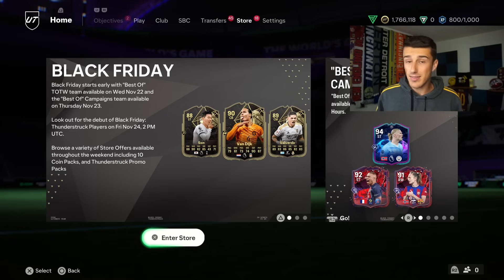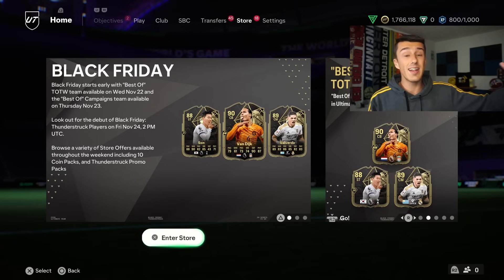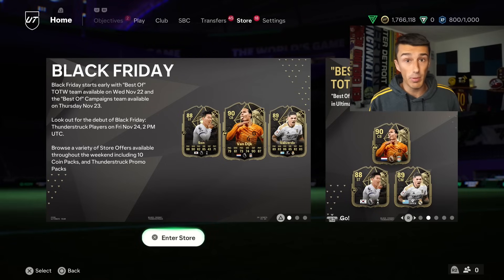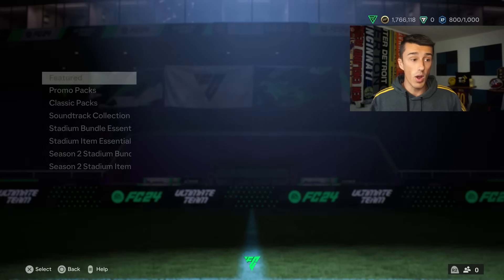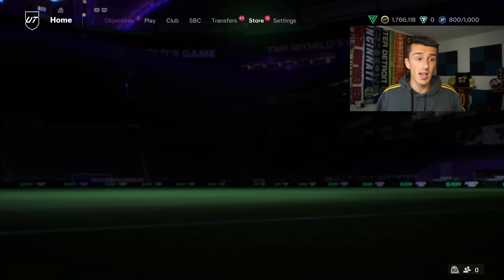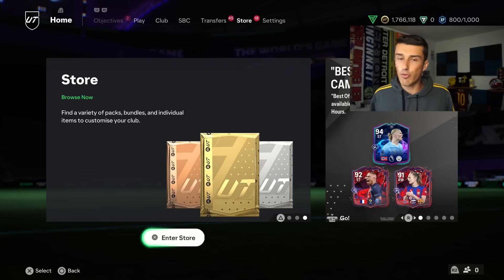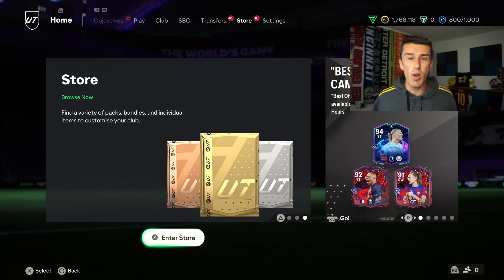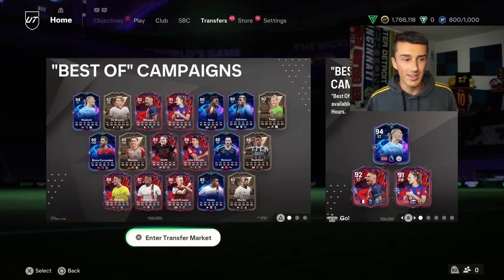With the amount of packs being saved and on top of that the packs we're going to get out of SBCs and in the store today, a lot of people are going to that FC points page — that's exactly where EA want you to go. Stay away from that page. Even though it might seem tempting to buy huge packs for $30, that's why we trade. If you want to do a gamble SBC, we've got the coins. Stay away from spending FC points today — that's the big trap EA will lead you toward.